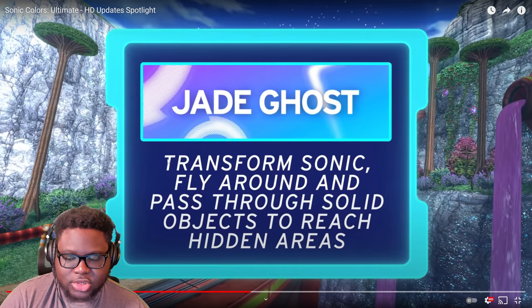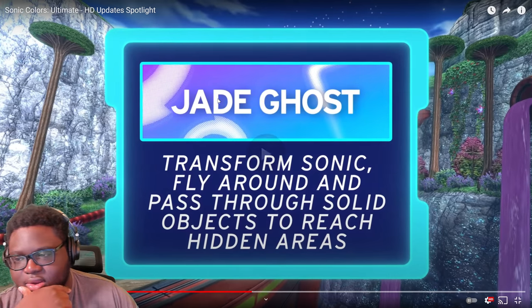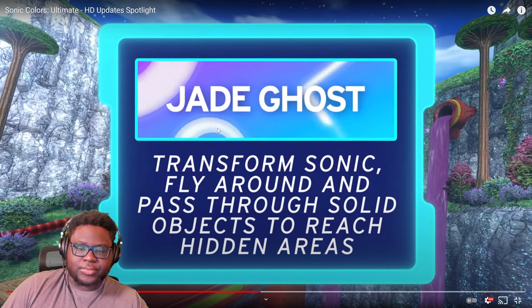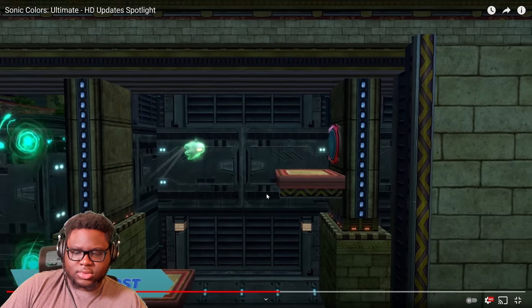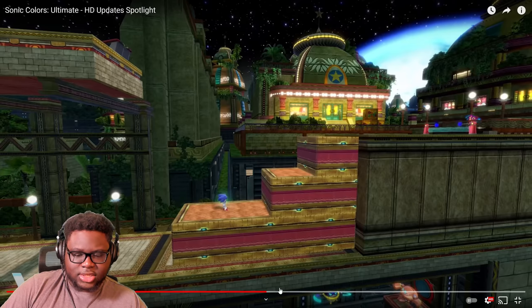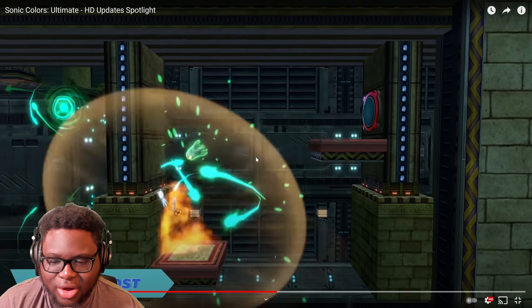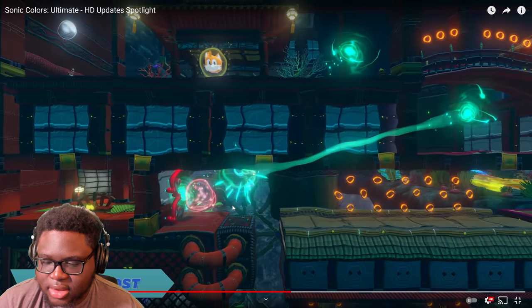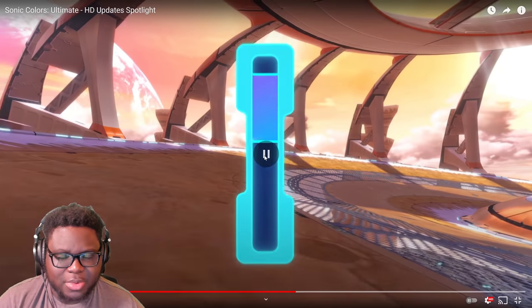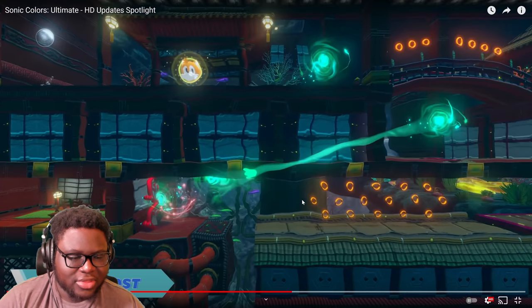Jade Ghost is the new wisp we're talking about — transform Sonic, fly around, and pass through solid objects to reach hidden areas. So you go through solid objects and get the red ring that way. But the hover wisp already lets you fly around, so the unique part is the pass-through mechanic. I'm wondering if there'll be red rings specifically based on that, and how much it's going to affect the level design.